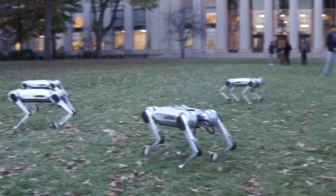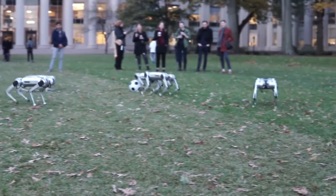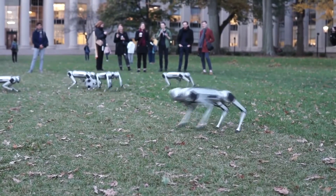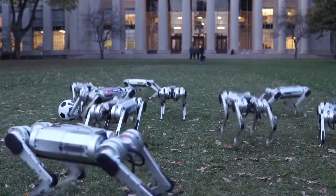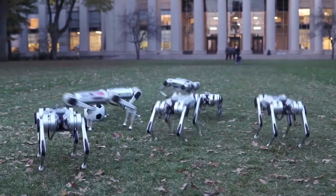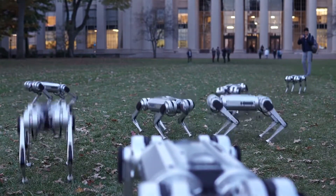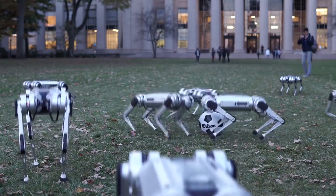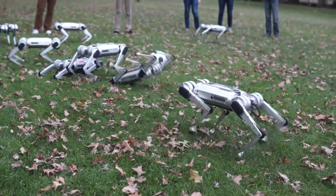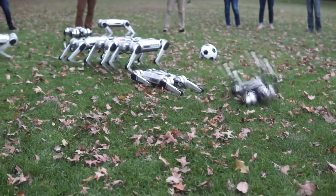According to MIT News, these new Mini-Cheetahs weigh in at 20 pounds and have a range of motion that rivals a champion gymnast. The quadruped bots also have legs with 360-degree maneuverability, meaning if you flip them over, they still function normally. Like Boston Dynamics' Atlas, they can also right themselves after being kicked over. And in terms of pure metalhead madness, they can reach a top speed of nearly 28 miles per hour.